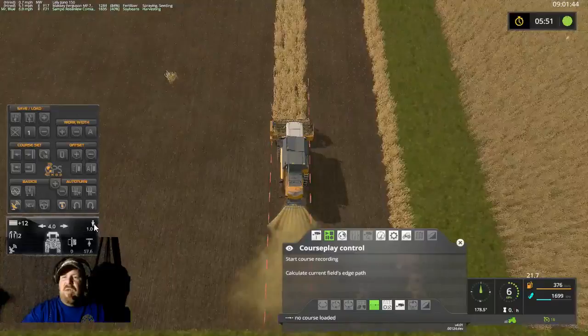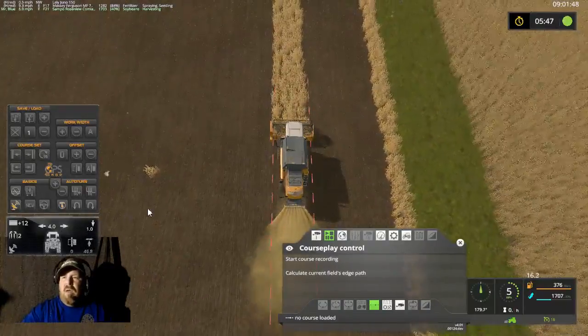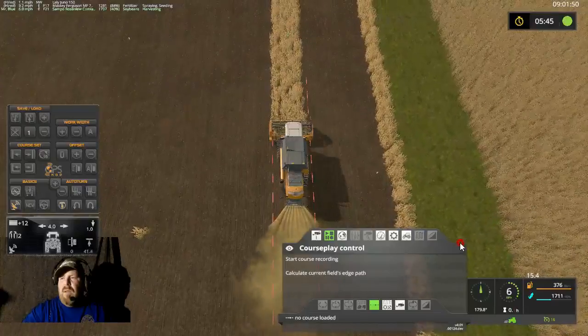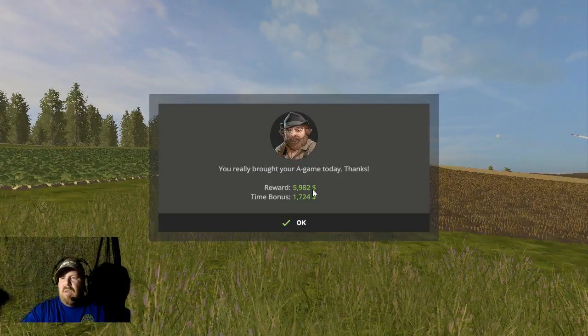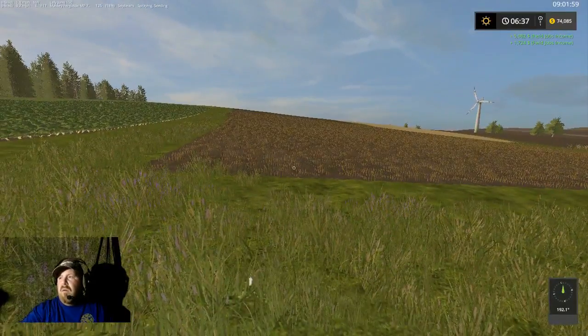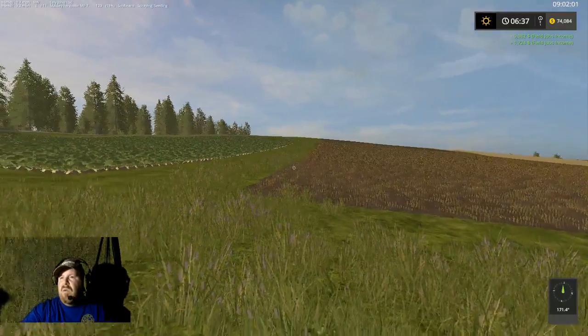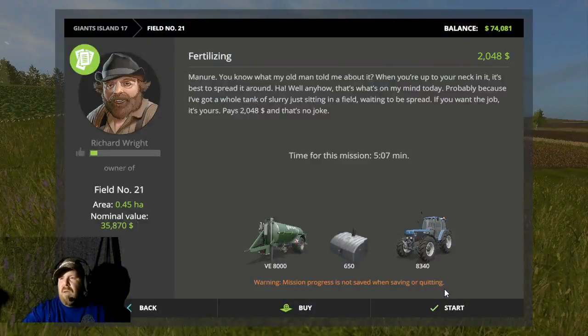There we go, we'll finish it on this one. Alright, six, almost 7,000 — a little over 7,000. Alright folks, how much is this field — 35,000 for this field?